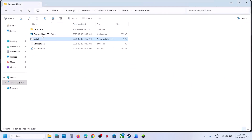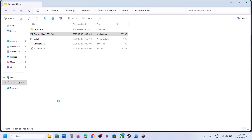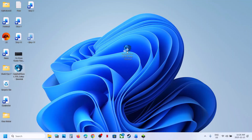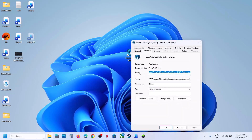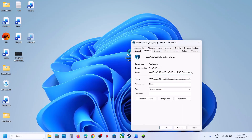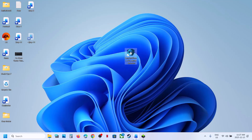If that does not work, you can repair EasyAntiCheat. Select the EasyAntiCheat setup file, right-click, then click Show More Options, then Send To > Desktop Shortcut. Go to the desktop, find the shortcut, right-click it, and go to Properties. Under the Target field, at the end after the closing quotation mark, add a space and then type: install /forcerepair. Hit Apply, then right-click the shortcut and select Run as Administrator. Once done, relaunch the game and check.